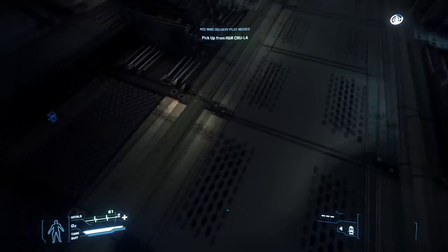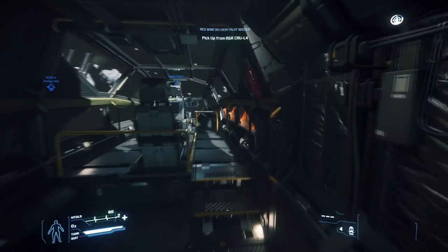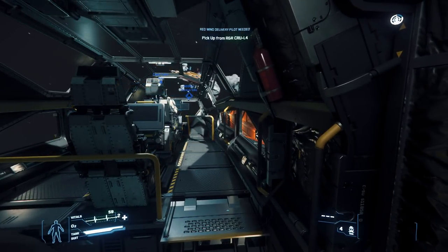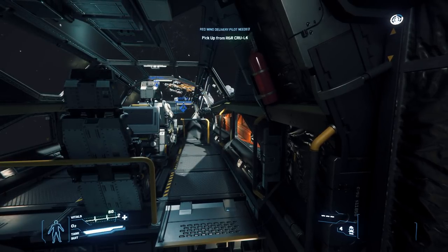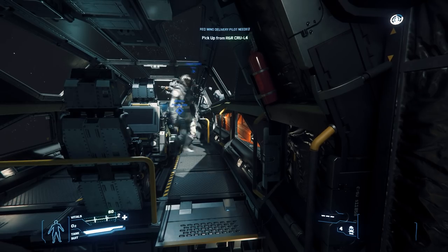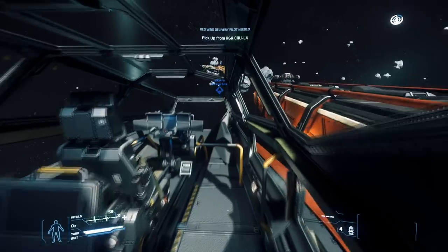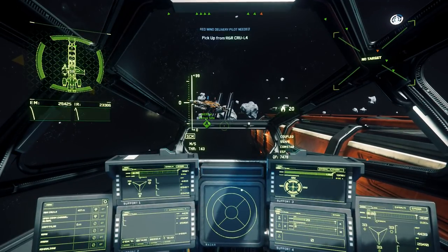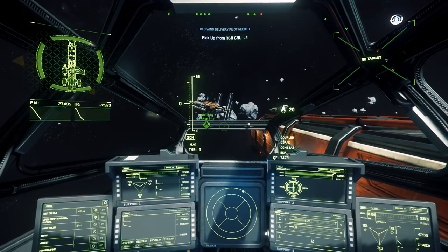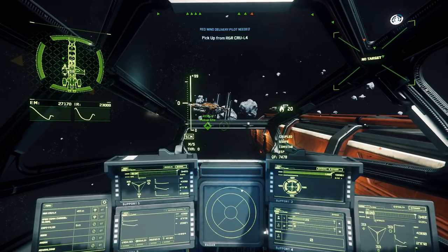It doesn't matter who's landing. I'm going for it — see if we can do this, if not prepare for an insurance report. Get out and I'll try to get us in as smoothly as I can. We need to put power to shields and engines. How did I just get hurt? My legs are flashing red — press B, you broke your legs on the way down.